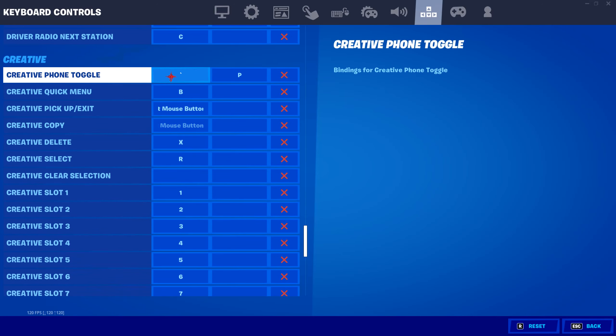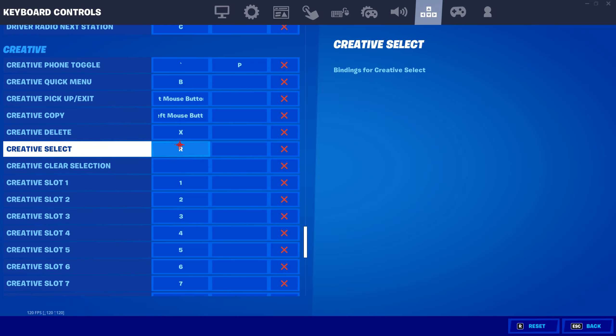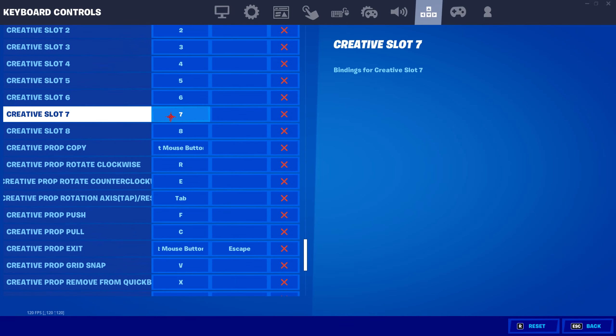And then creative mode. Phone toggle is grave, which is right next to the 1 key. Quick menu is B. Pick up/exit is right mouse button, left mouse button for creative copy. Delete is X. Select is R. And the slots are just numbers.